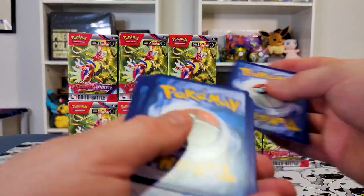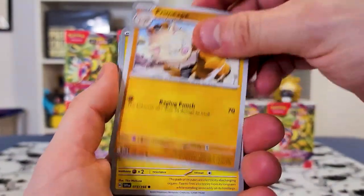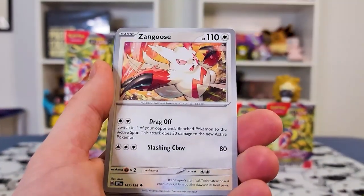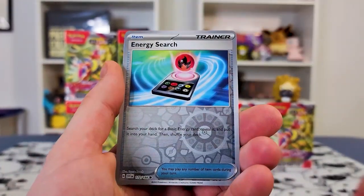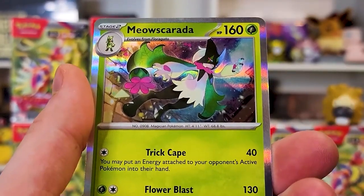I played through Scarlet and Violet — first time I had Meowscarada, the second time I had Skeledirge. Then we pulled a Jolteon, Floragato, Zangoose, Capsakid, Energy Search, and — oh, speak of the devil — a Meowscarada. It knew, boys.